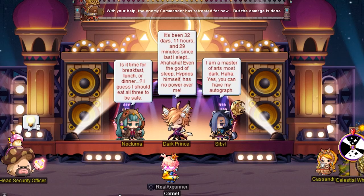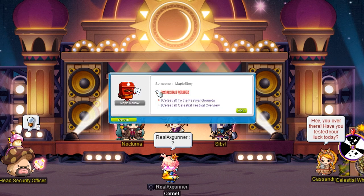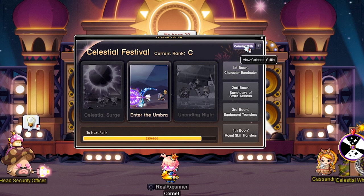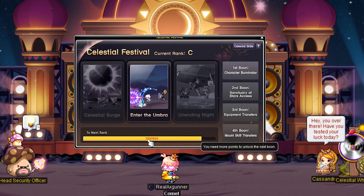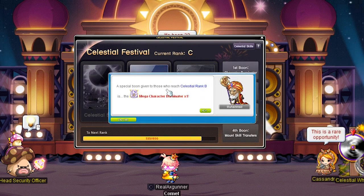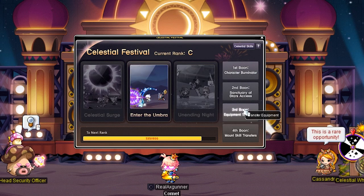Step 3: the rewards. So what do you spend all these Celestial Coins on when there's no coin shop? To understand the event better, you simply unlock things. You've got Celestial Rank and your Celestial Skills. The Celestial Rank will happen naturally while you participate in the event. Each rank gets unlocked at a certain cumulative coins total and will be available at a certain date. Ranking up gives a reward or perk — for example, hitting rank B gives you a character Bernadetta, rank A unlocks the Sanctuary of Stars, which is the No Boom Room, etc.